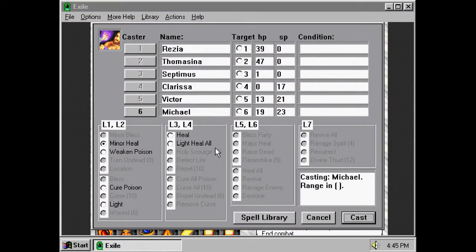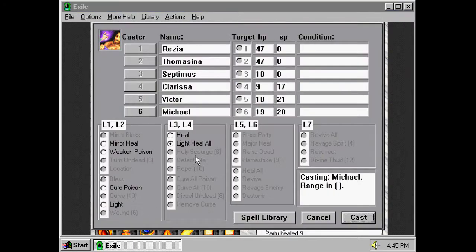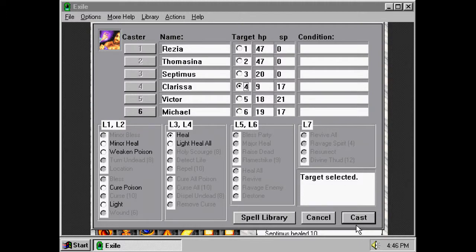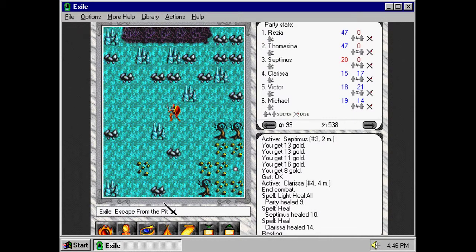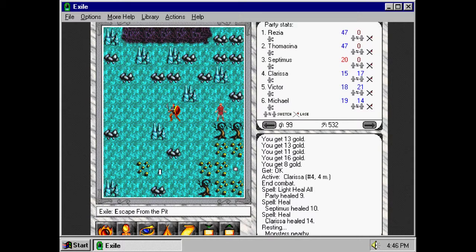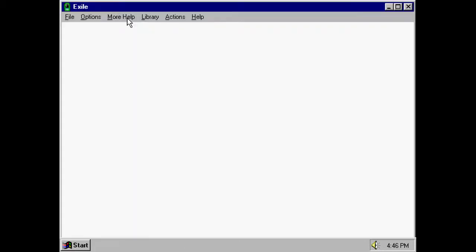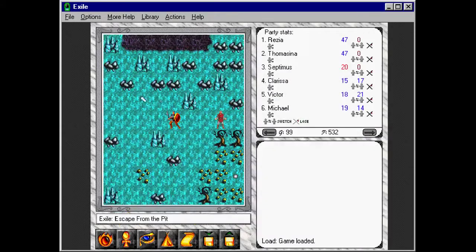Now we need to do some healing in case we get attacked again. We got interrupted again. I'm just quickly going to save my game, because the taskbar is driving me nuts. Load saved game, here we go. Let's murder those thugs — it's just a few thugs and a brigand apparently. That should be all right.